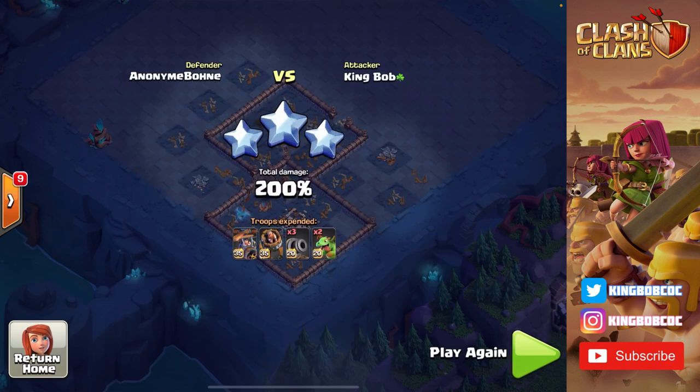I have every single troop alive except that one baby dragon I lost in the first stage. That is how you use cannon carts and baby dragons — we saw a little bit of archer action as well. If you enjoyed the video, drop a like and subscribe if you are new. I have my Discord linked with a ton of base links for you all in the description — go ahead and join it. I'll see you in the next video.